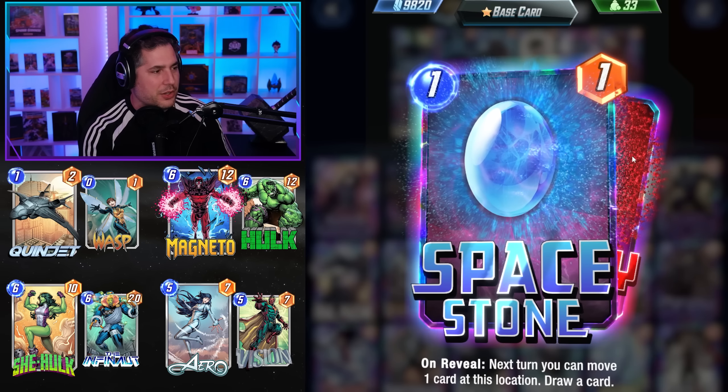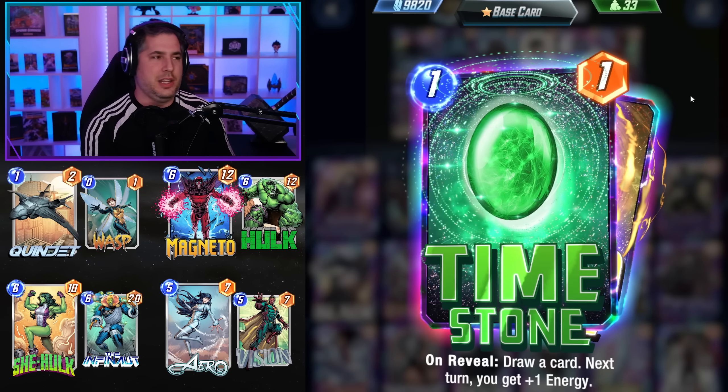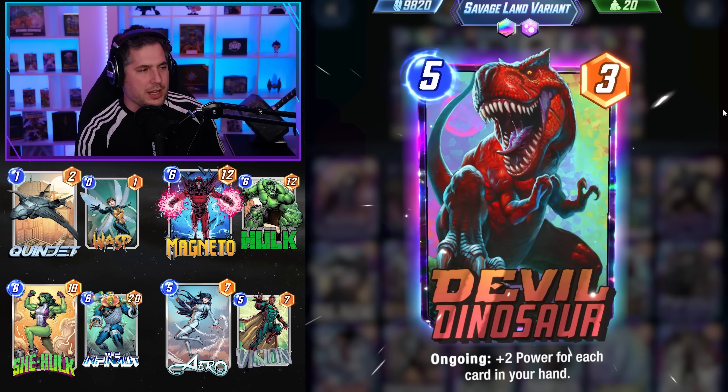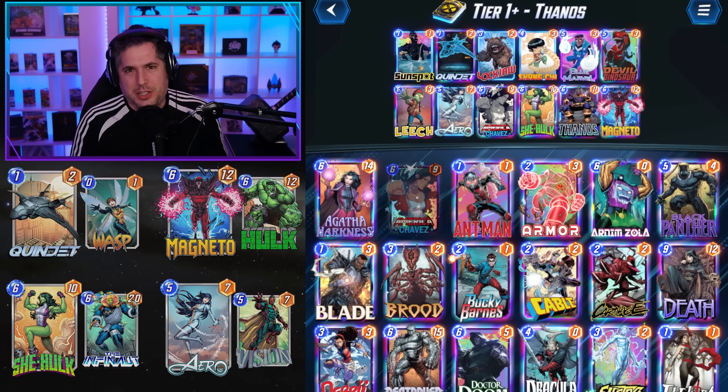The stones themselves are wild. The Space Stone gives you a ton of access. The Time Stone gives you that early Leech. It's free value for Devil Dinosaur because your hand's always massive. The deck just does so much well — it needs no introduction at this point.